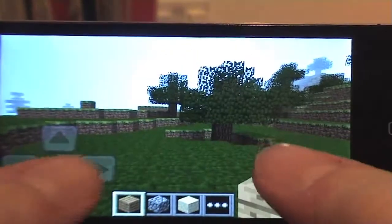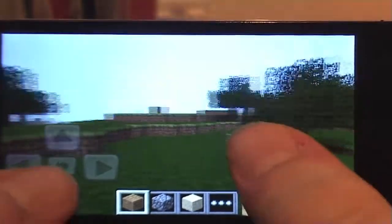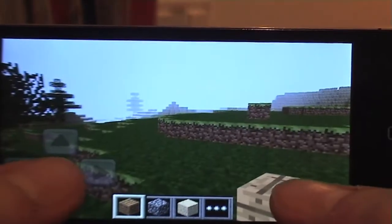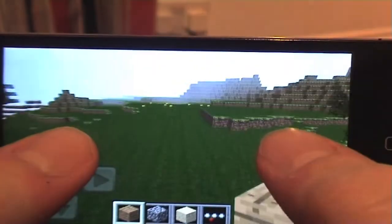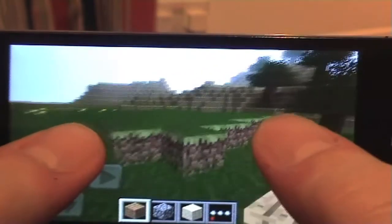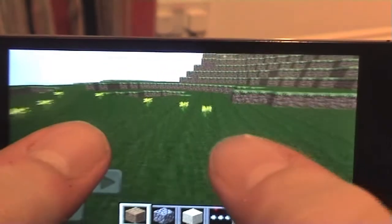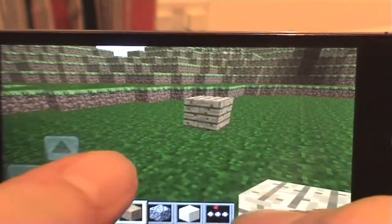So we have the controls here - left, right, forward. Here are all the original sounds as well. If you walk over this bit it automatically jumps you up, or you can press this button in the middle to jump. So this is our world, it's quite cool, you can walk around quite freely. Simply to place a block, you just tap. Done.